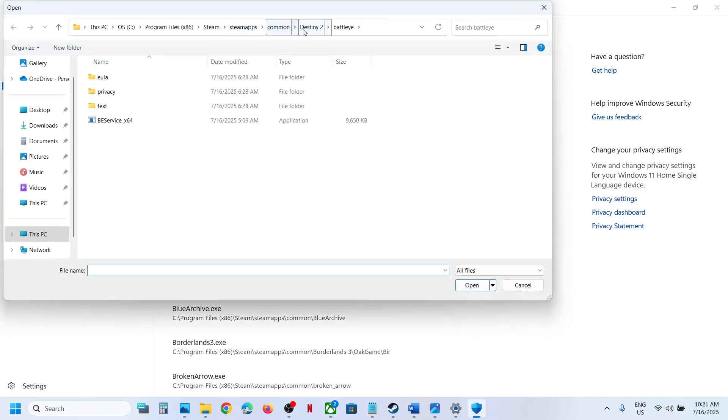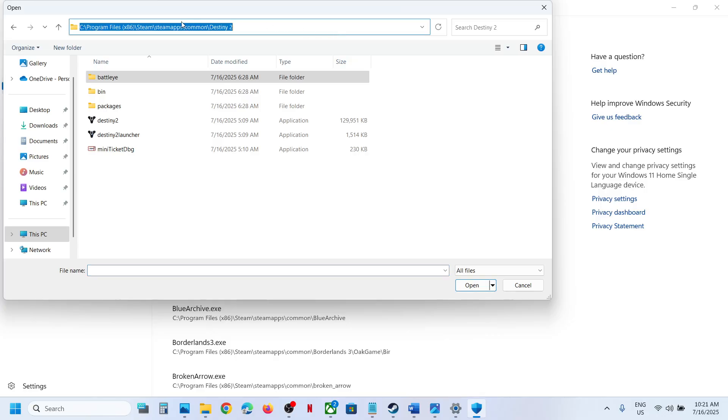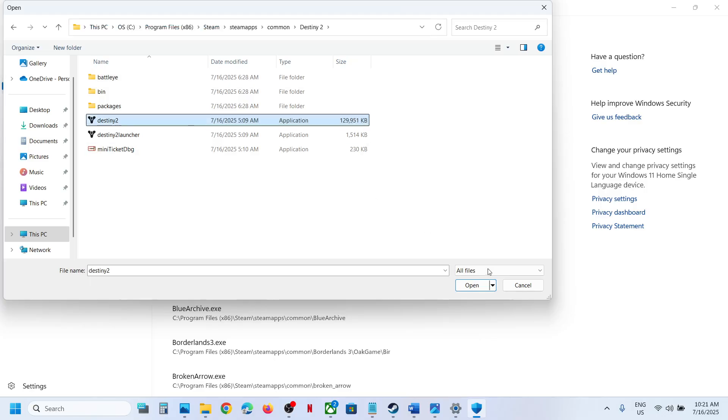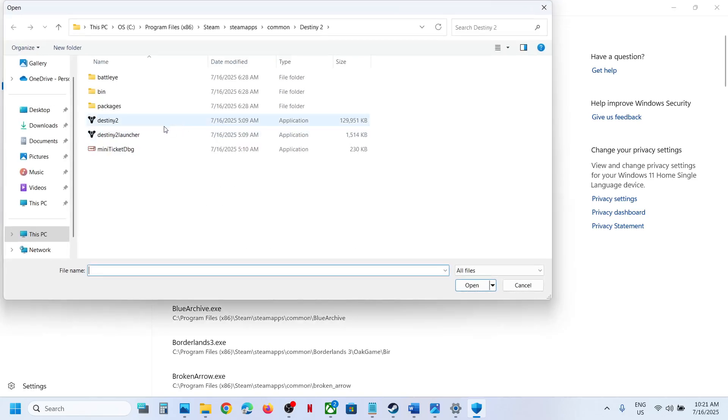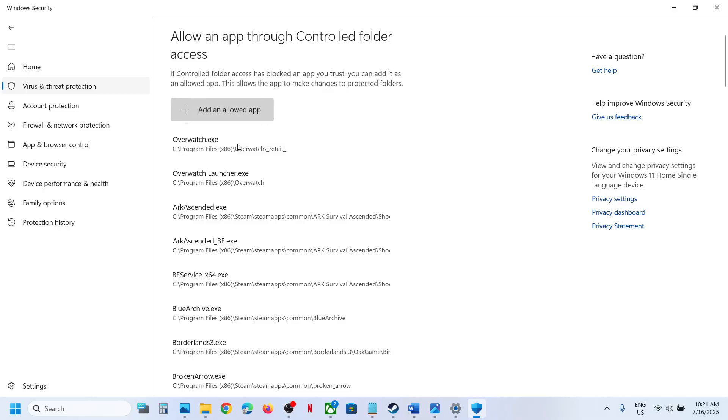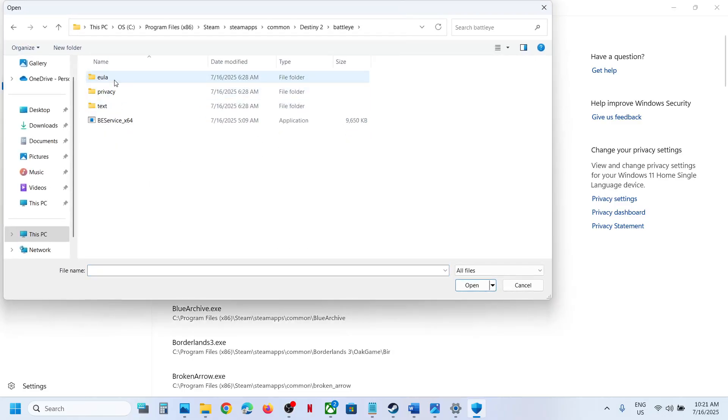Go to the game installation folder — wherever the game is installed — and select the game exe file, then click Open. Click Add an Allowed App again and Browse Apps. This time open the BattleEye folder and select BEService_x64, then click Open.